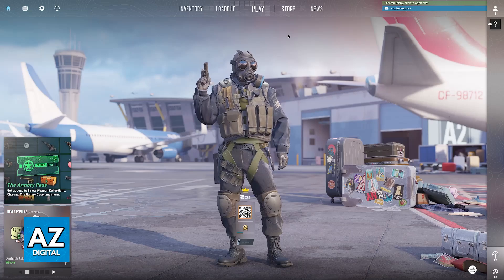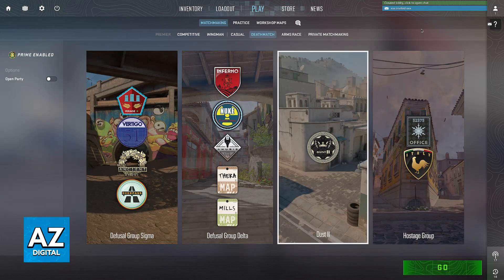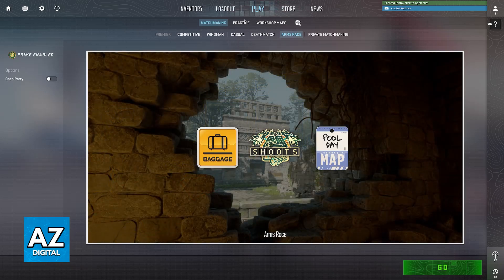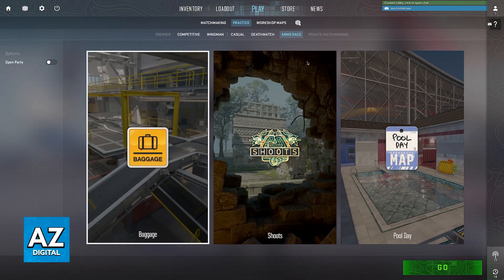Once all of you have a lobby together, you will be able to go over to Play and host a server. I apologize, I won't be able to show you how it looks like after everyone is on the same party, but regardless, just follow the same steps here and it is going to work. When you go over to Play, make sure that you select Practice and not Matchmaking. Now you will be able to choose between Competitive, Wingman, Casual, Deathmatch, or Axe Race. Regardless of the mode that you choose, you will load into the lobby with everyone on the same server.